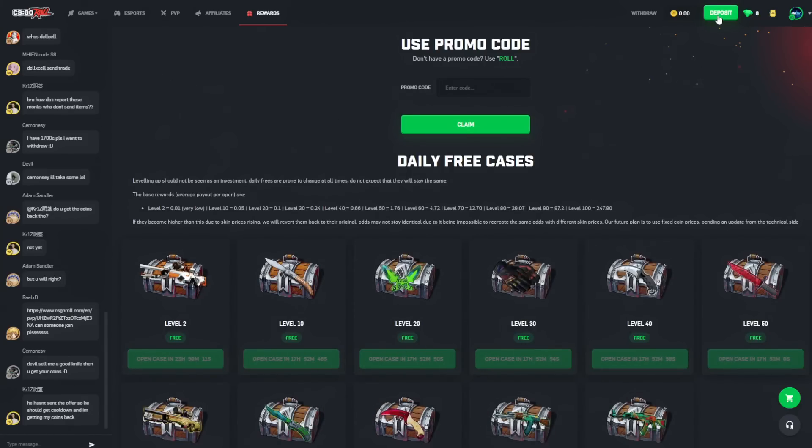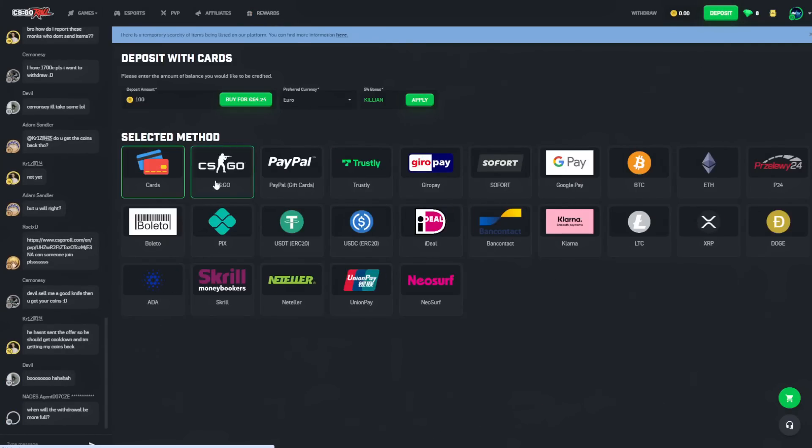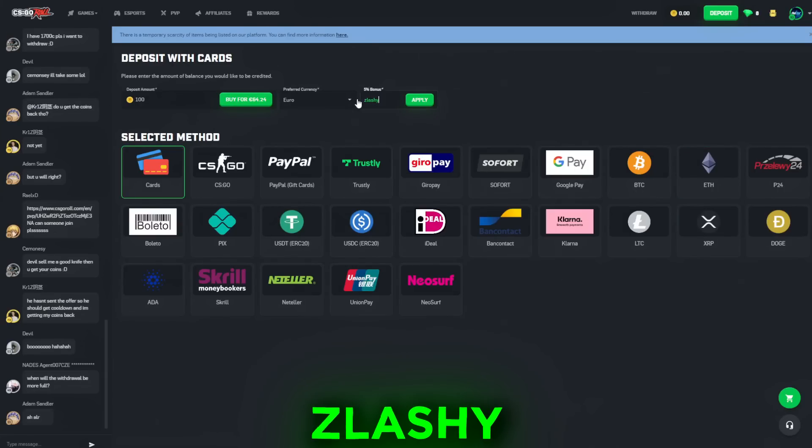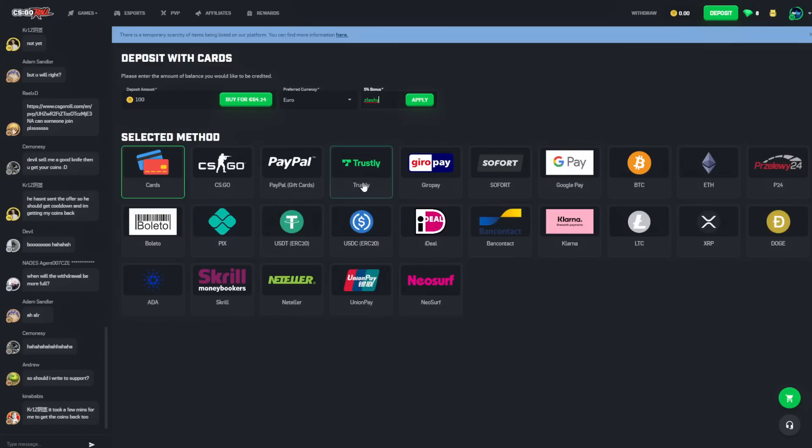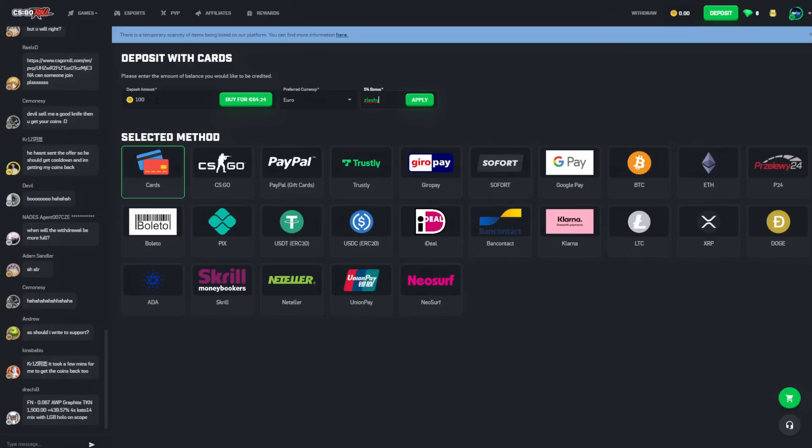They have level 80 cases as well, so you can get pretty nice skins if you play and level up. When you click on deposit, they have many payment methods. By using the code 'Slashy' you get a 5% top-up on your deposit — on everything except Trustly, cryptocurrency, or CSGO skins directly. So if you deposit 100 coins you get 105.